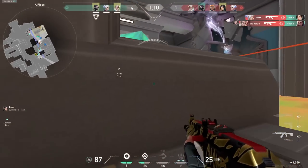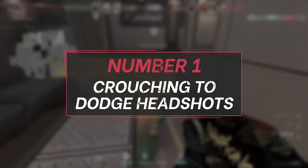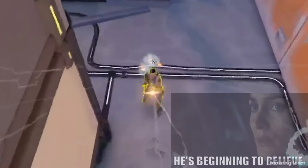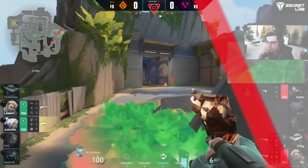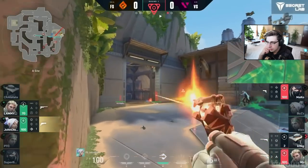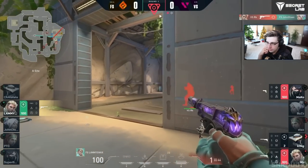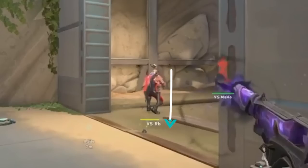The first one is crouching to dodge headshots. This is done fairly often where someone's tucked in a corner, you swing and pre-crouch because the enemy has perfect crosshair placement — when they go to shoot you, they whiff. Crouching in general can be better in certain situations when enemies are always aiming head level, but this only works assuming the enemy is properly aiming with proper crosshair placement.